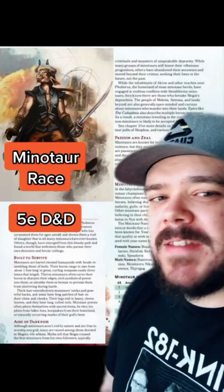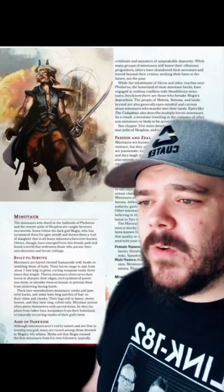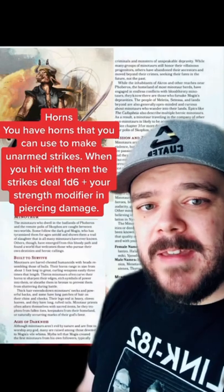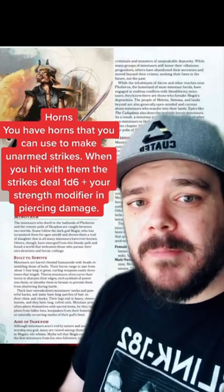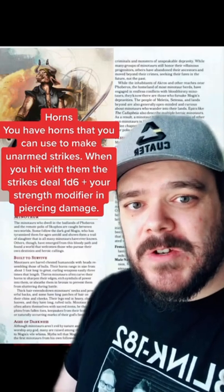Let's talk about why the updated Minotaur race is so dope. First off, you have horns you can use to make unarmed strikes, and those horns do 1d6 plus your strength modifier in piercing damage.